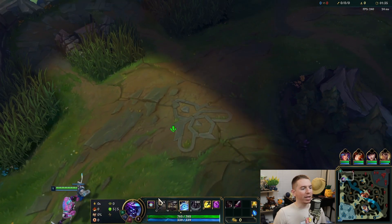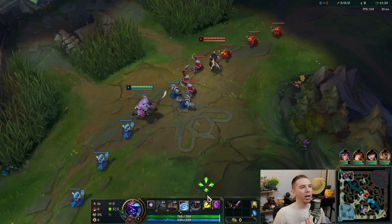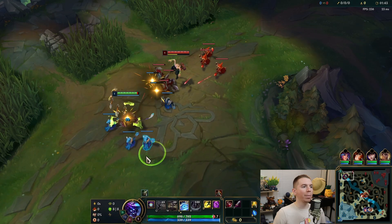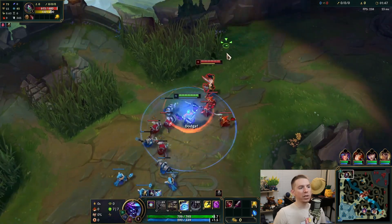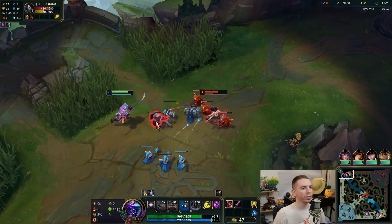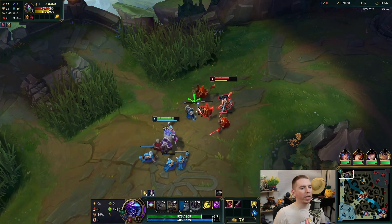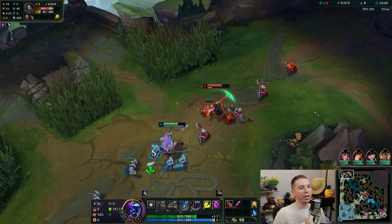Starting with E, Counter-Strike — you enter a defensive stance making you immune to auto attacks from minions and champions and reducing ability damage by a little bit. You can reactivate it, or when it times out it will stun and deal damage.